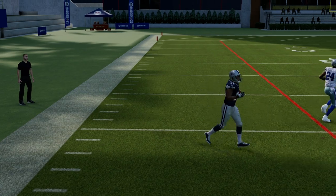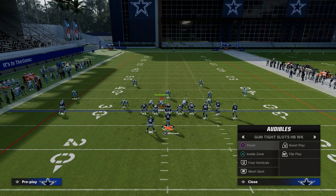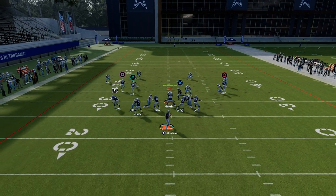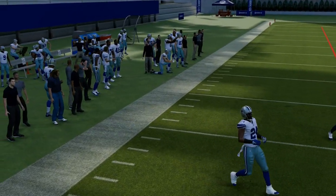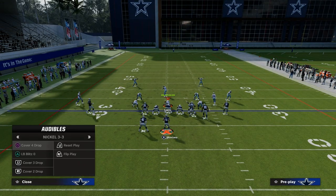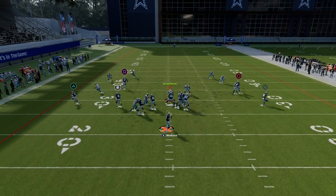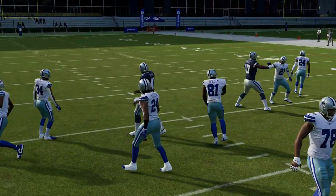There are really only two ways to stop this corner route with a high level of consistency. The first way is to play match coverage. Match coverage is going to do a decent job at stopping this corner route — as you can see right there on the left side. The problem is that match coverage can leave you very susceptible to a lot of different things defensively, like four verticals. We could go to a setup like this and the running back will be wide open up the seam. So there are a lot of really good variations to this.